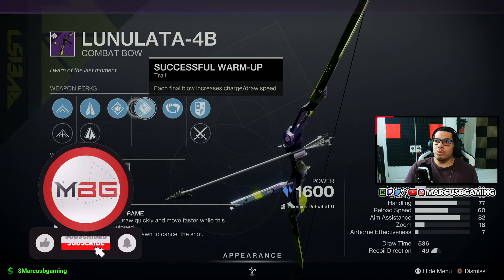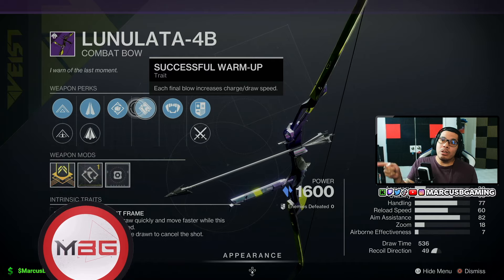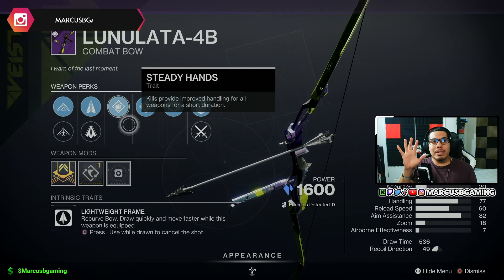Successful Warm-Up means every kill will help you with your draw speed, getting a little quicker right after that. On top of that, they throw in a Draw Time masterwork for even faster draw time, so this puts this bow as a very strong PvP option.